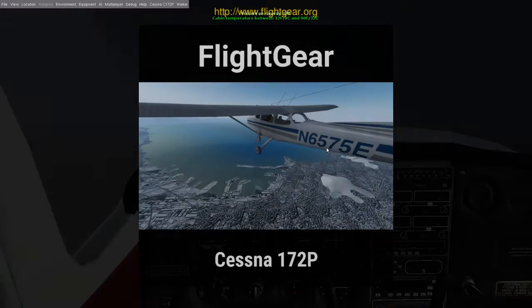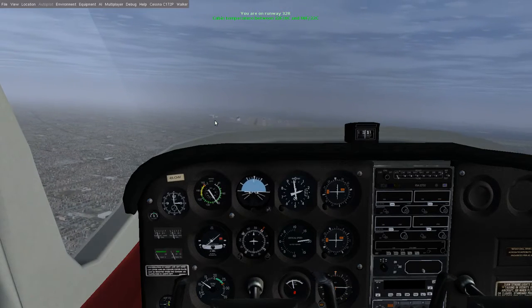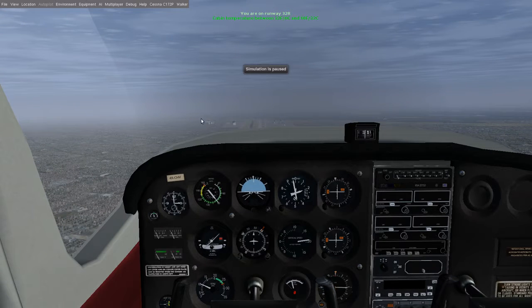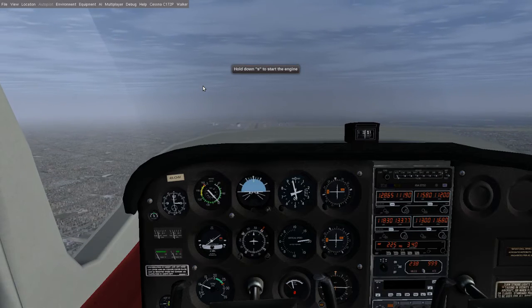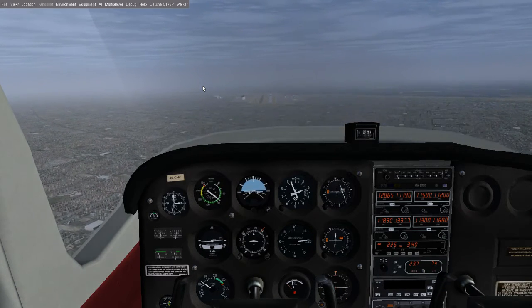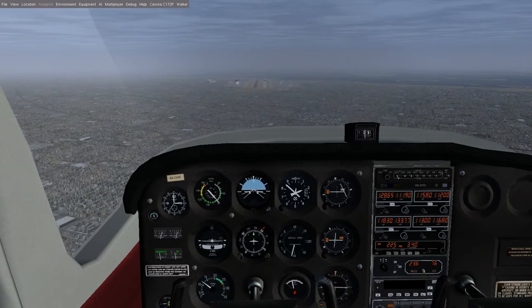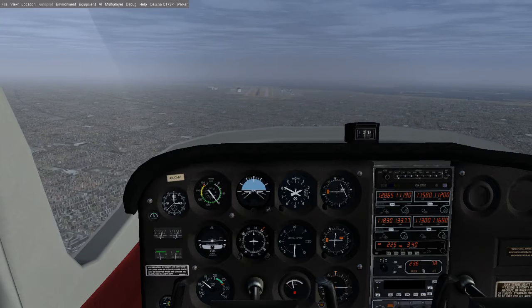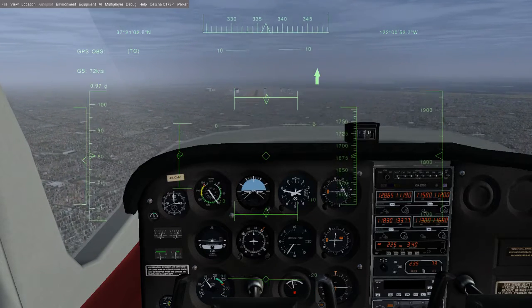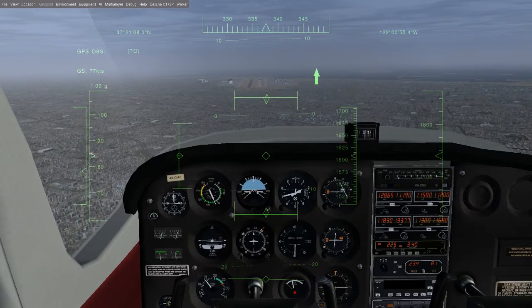I'm going to click OK and it's going to load. I'm going to immediately hit pause because I need to control it. So I'm going to hit auto-start. Everything's started — I just want to make sure I have the engine started. We're aiming for that grayish runway. I'm going to use the HUD to make sure my throttle is where it should be.